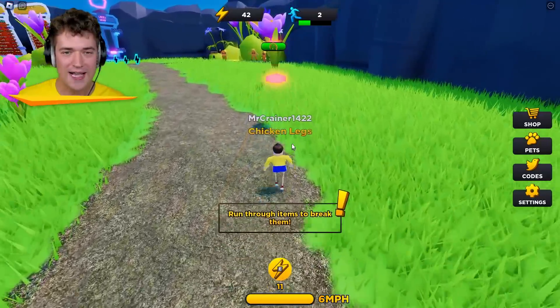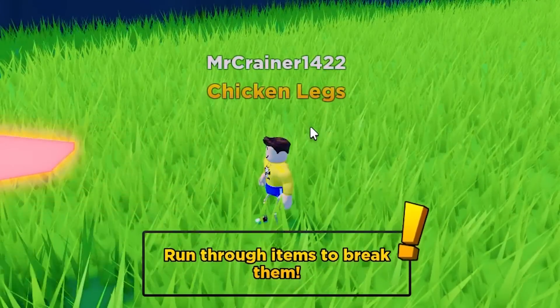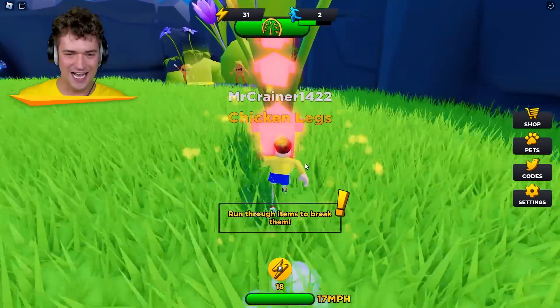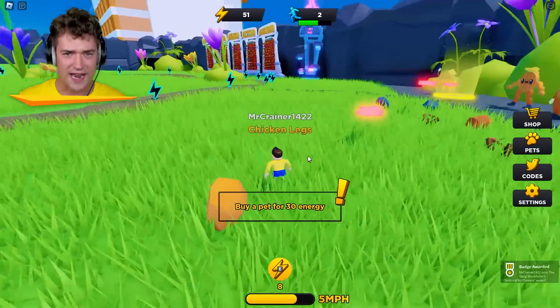Oh, and then I can run through items to break them. Wait, Crater, are you even ready for this? I mean, look at your tiny little legs, dude. They look like toothpicks. Okay, here goes nothing, I guess. Oh my goodness, it actually worked. That actually did something.